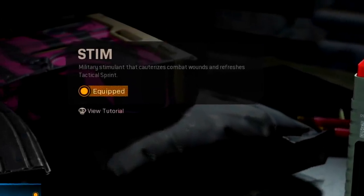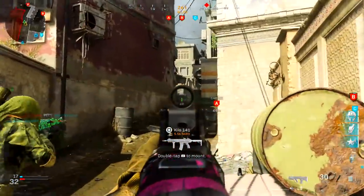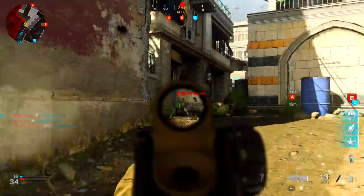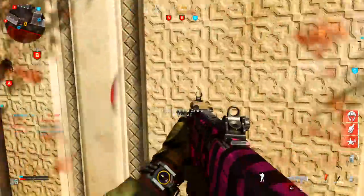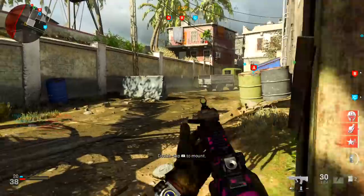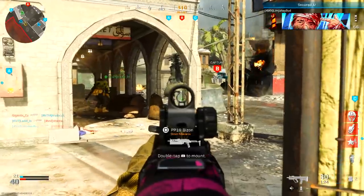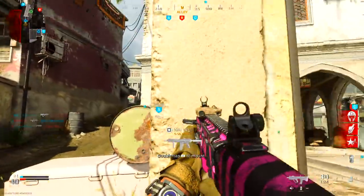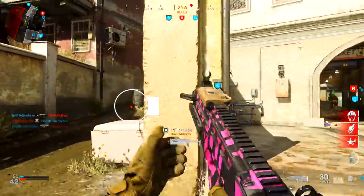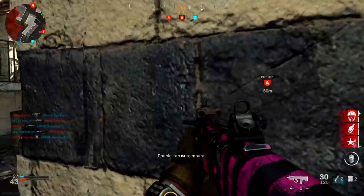For the tactical, I'm using the Stim Shot — great for aggressive players. Use it when your screen gets very red and you're about to die to get out of sticky situations, or to get back into a gunfight faster and ambush your opponent. That wraps it up — let me know if you enjoy the RAM-7 and if it felt worth the grind. If you enjoyed the video, drop a like, subscribe, and turn on notifications.